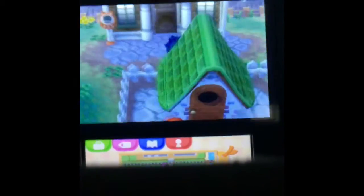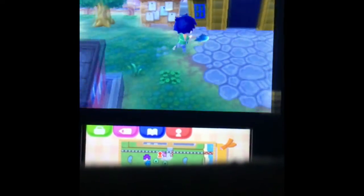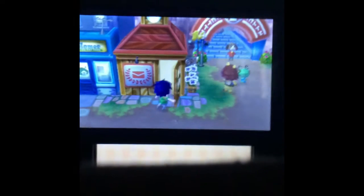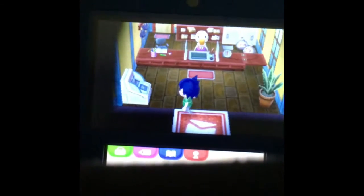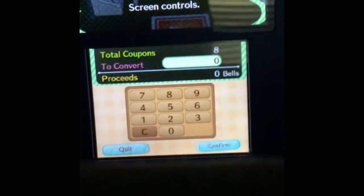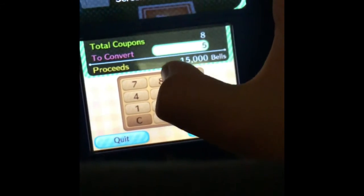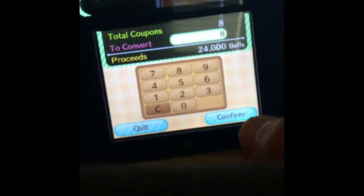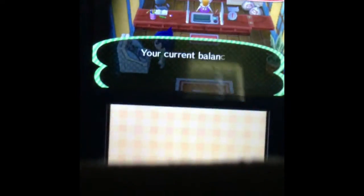Now, how do you get bells out of this? Well, I'm here to show you. You go back to main street and into the post office, to the machine. You tap on 'Coupon Exchange' and it will tell you the current rate. I'm gonna donate all of mine, but you can donate however many you want. It'll tell you how many bells you're gonna get out of it. You can also spend them at the campground, but I prefer to get bells.